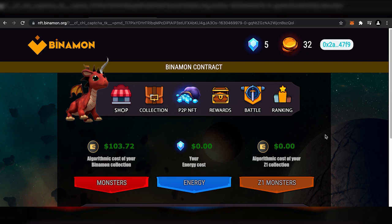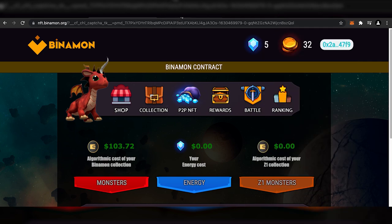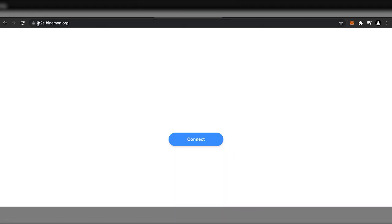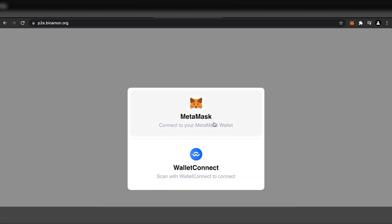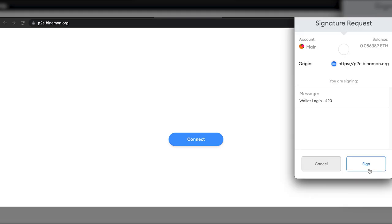Now let's get started with the Bynumon game. First, make sure you have your wallet connected to the Binance Smart Chain Network and that you have some BNB. Next, head over to the URL p2e.bynumon.org, where you'll see a white screen with a blue connect button. Click on it to connect your MetaMask wallet. You'll get a signature request which you can sign.